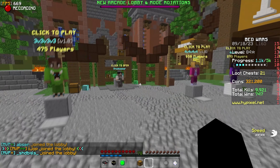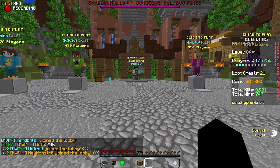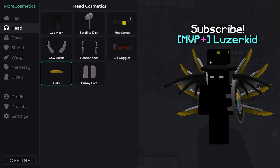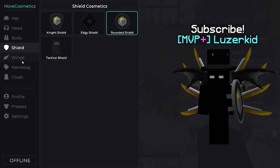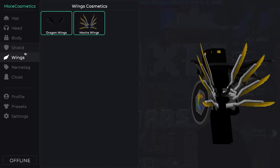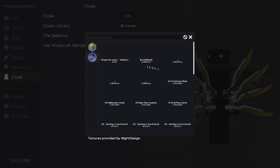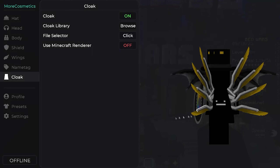You can see the cosmetics I have — it's a mod called More Cosmetics. I have a top hat, which is pretty cool, and a halo like an angel's ring on top. Nothing on the body, but I have a rounded shield and wings — both on. The cool thing with this mod is you can stack cosmetics, so it looks really cool.